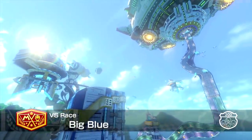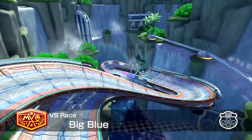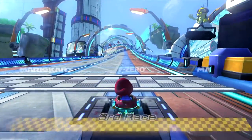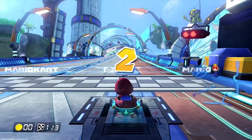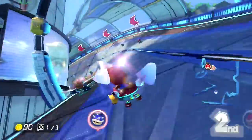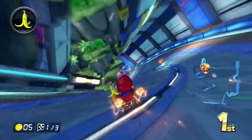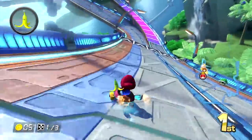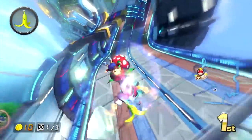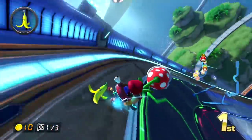I'm curious how the items react to Big Blue, which is the twistiest of all the anti-gravity tracks in the game. Let's see how this will work. Let's not get stuck in a bullet bill again — or maybe we should, that way I don't have to do as much work. There could be early blue shells being sent out, and the framerate really is not liking this. Getting hit by a blue shell on section one of Big Blue — imagine that.